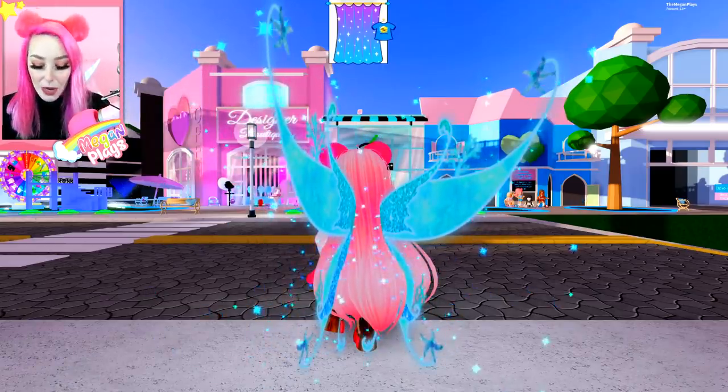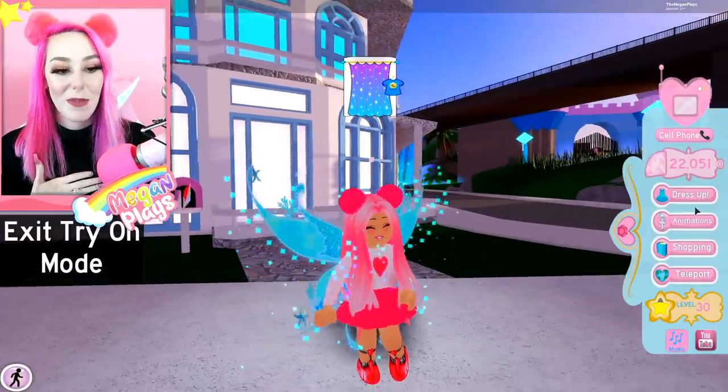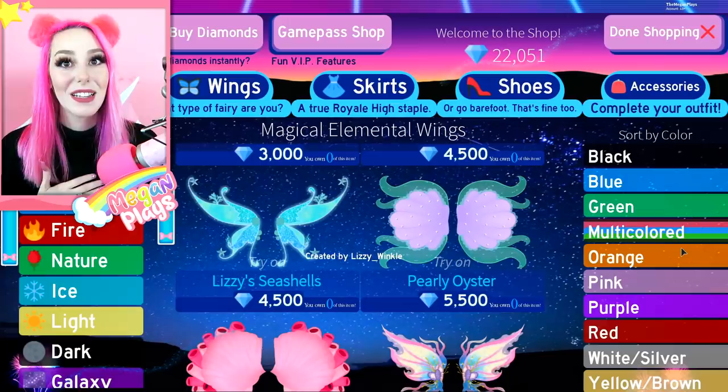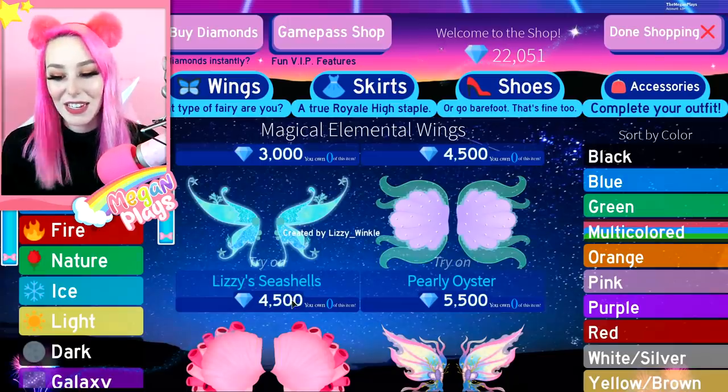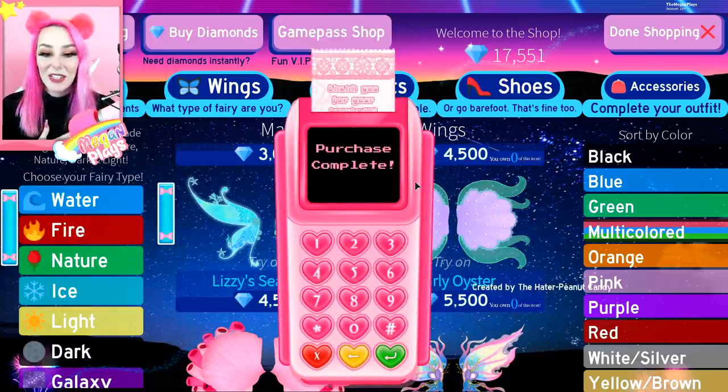So on to maybe a little bit more sunshiny topics — something that's not so sad. We're going to go ahead and buy these Lizzie Winkle wings. I'm getting emotional talking about it — I guess that's another reason. I'm not trying to come on camera and cry over the loss of someone else's child. It's just so deep. So let's go ahead and purchase those.